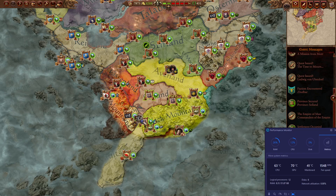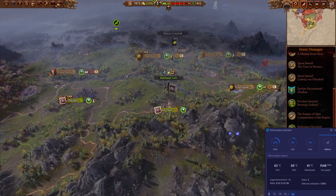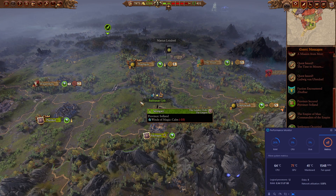The most intensive screen in the entire game, the campaign map — here we're sitting around about 70 degrees Celsius on the GPU. You might jump around between 69 to 71. In terms of the CPU, I'm at 64 degrees Celsius, jumping around to about 65 degrees Celsius. Keep in mind everyone's specs are different, so you might have stuff that's a little bit lower or a little bit higher. But I see this being more of a universal fix to limit the FPS, which will definitely help out a lot.